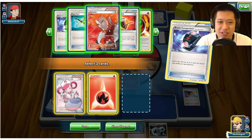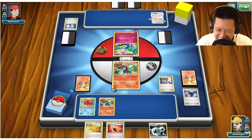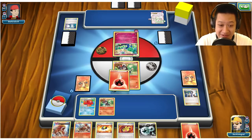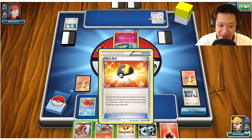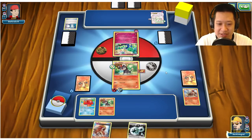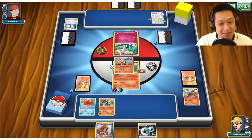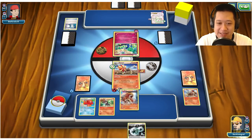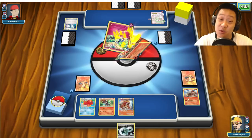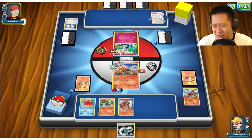Let's put Pokémon Center Lady down, throw one more energy, and Lysander. I'll discard an energy, a Muscle Band, and can afford to lose one Entei — the energies will come back. We'll grab out Pyroar. Until he gets Mega Gardevoir up, he can't hurt me. Let's put the Entei down and use Scorching Fang. I don't need to discard any energies — it's a two-shot on a Xerneas.